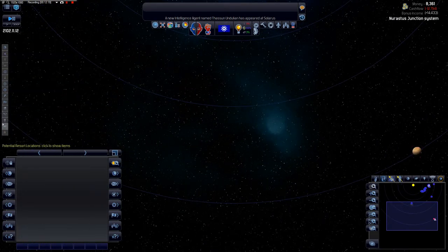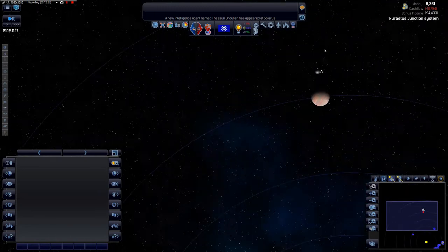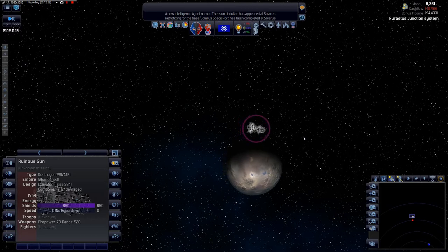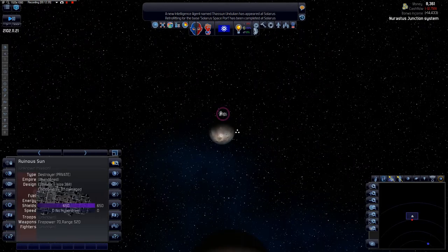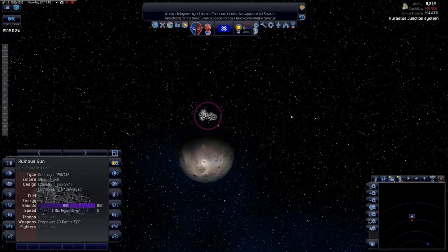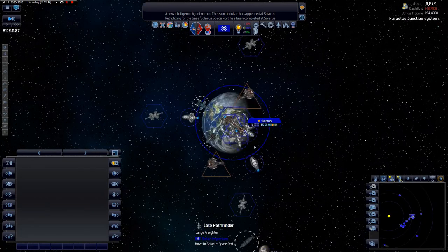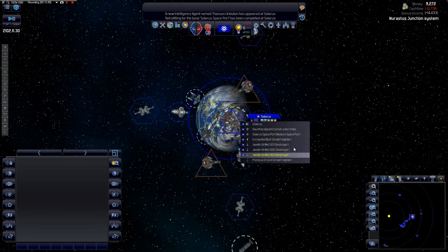We've got those queued. When we have some extra cash, I'll probably build another construction ship and go repair this ancient destroyer. We gain a research bonus while repairing it, and once repaired it's a formidable ship fitted with advanced technology. Destroyers are currently being built.